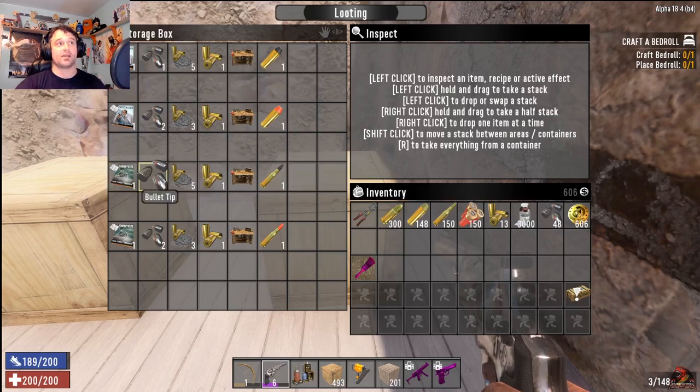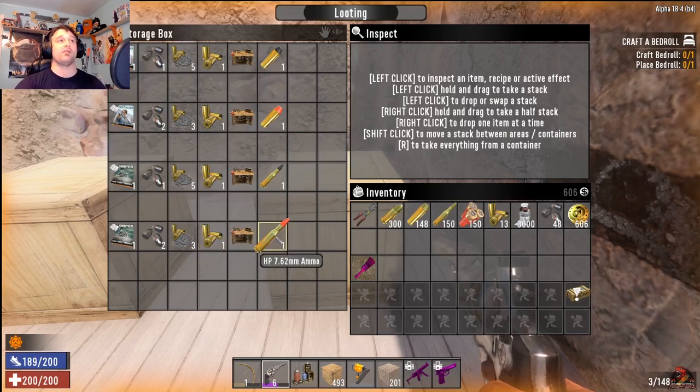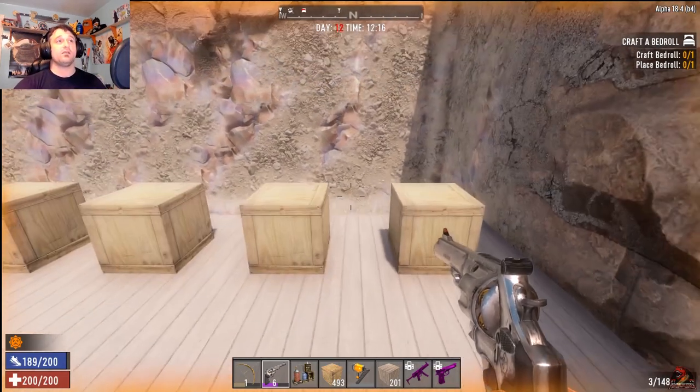For sniper rounds, you need Sniper Volume 6 with one, five, and one in the workbench for the 7.62 ammo, and Sniper Volume 7 for the two, three, one hollow point rounds in the workbench. That is how you make the specialty ammo.